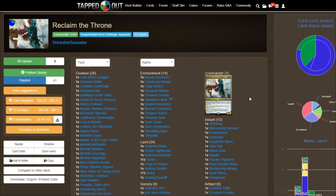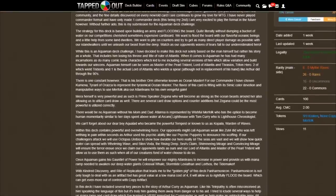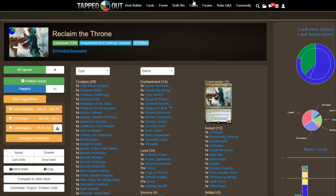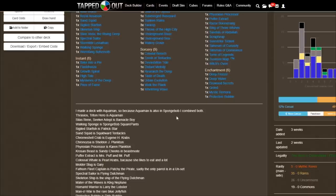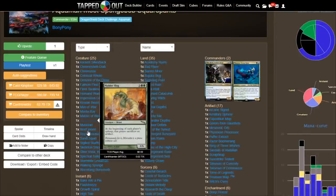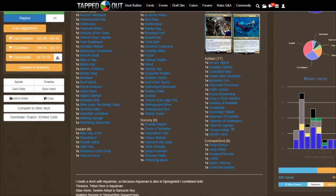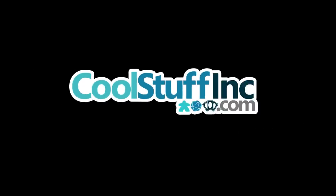The winner of $100 to Cool Stuff Inc. and a bunch of Dragon Shield sleeves is Drinkable Seawater with their deck Reclaim the Throne. They spent a lot of time talking about Aquaman's story arc and it turned out to be a really fun deck. I also have a runner-up — I'm going to send them something special — it's Boney Pony with their Aquaman meets SpongeBob SquarePants deck, which listed almost every single card and how it relates to SpongeBob. Just a big thumbs up. Thank you to the participants, and I hope you all try to make Superman deck techs on tappedout.net to win sleeves and gift cards to Cool Stuff Inc.